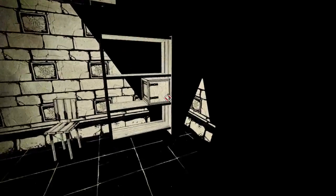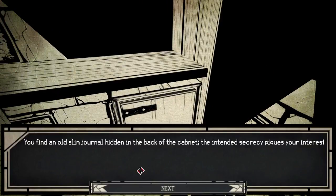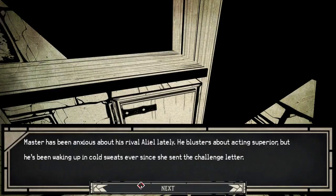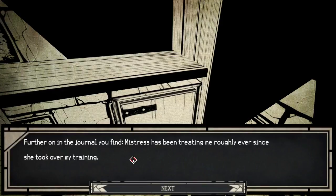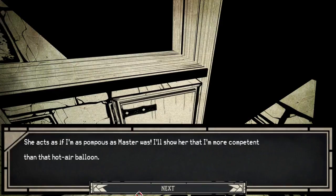You find an old slim journal in the back of the cabinet — the intended secrecy piques your interest. Master's been anxious about his rival Aaliyah lately. He blusters about acting superior, but he's been waking up in cold sweats ever since she sent the challenge letter. What kind of mage is he, getting flustered over magic sparring? Further in the journal: Mistress has been treating me roughly ever since she took over my training. She acts as if I'm as pompous as Master was. I'll show her that I'm more competent than a hot air balloon.